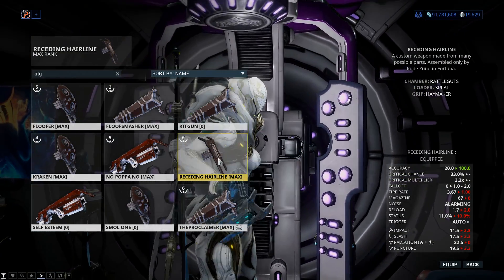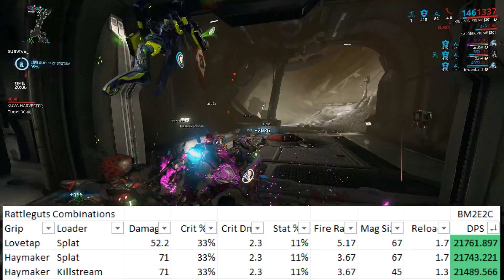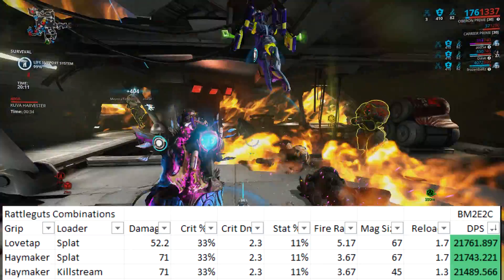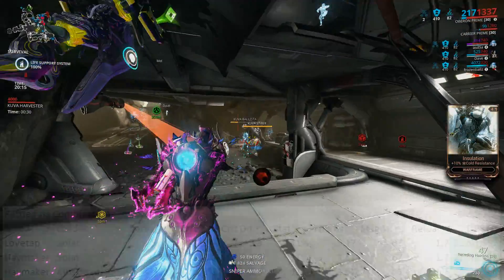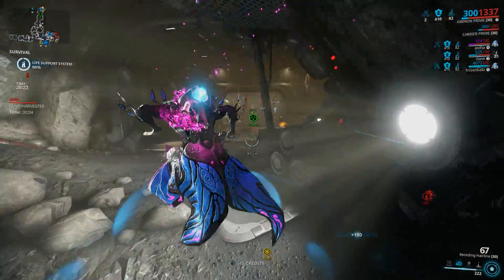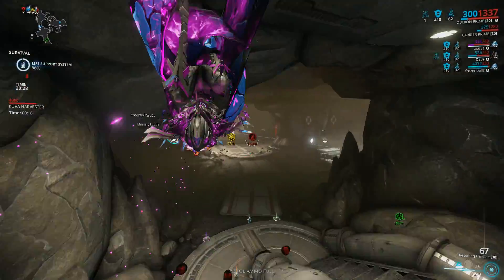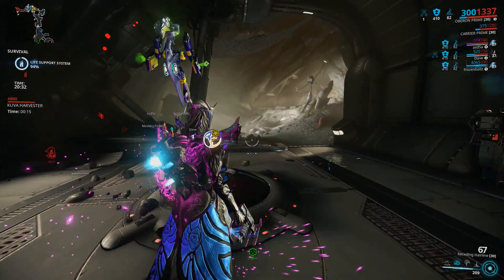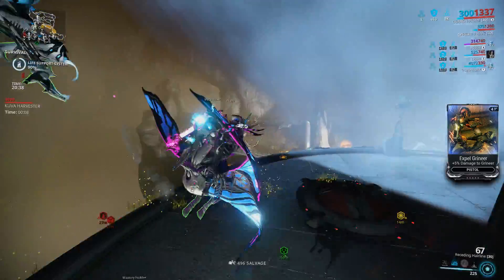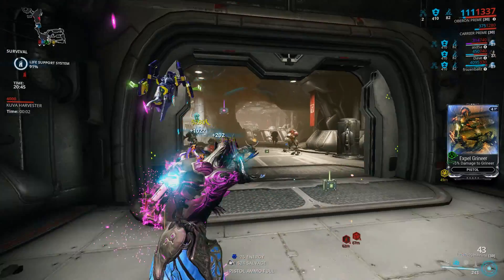Status kit guns don't feel as good. I do need to point out that the current best Rattle Guts combination is the Love Tap grip and the Splat loader — it has higher base damage, a larger magazine, and a faster fire rate. My Receding Hairline is still incredibly strong and in terms of DPS is only slightly behind the Love Tap build. I prefer my Rattle Guts over my Tomb Finger simply because it has crowd-clearing potential and just feels more fun — not as much clearing potential as the Catch Moon, but still solid while also being really good against heavy units.